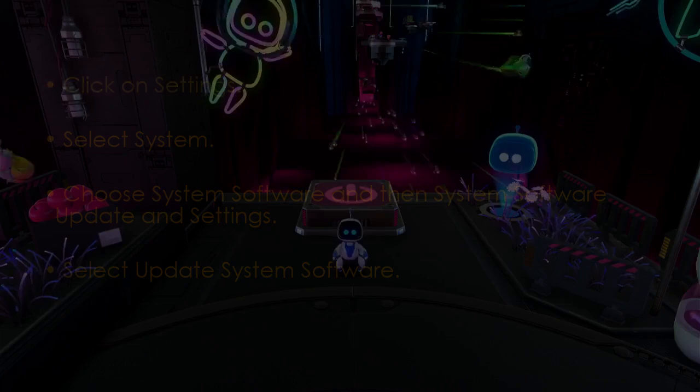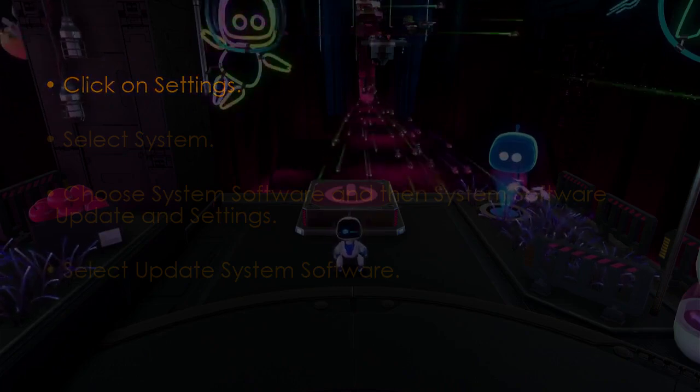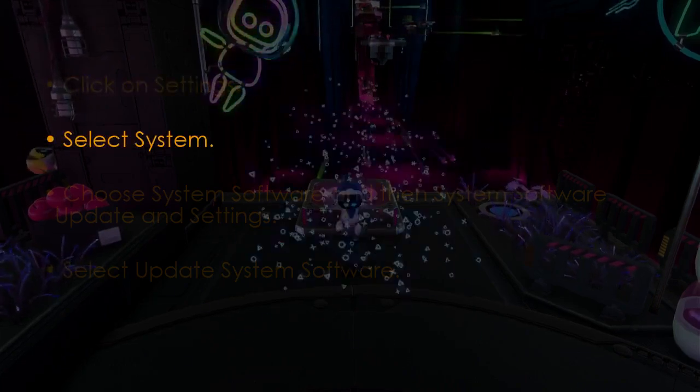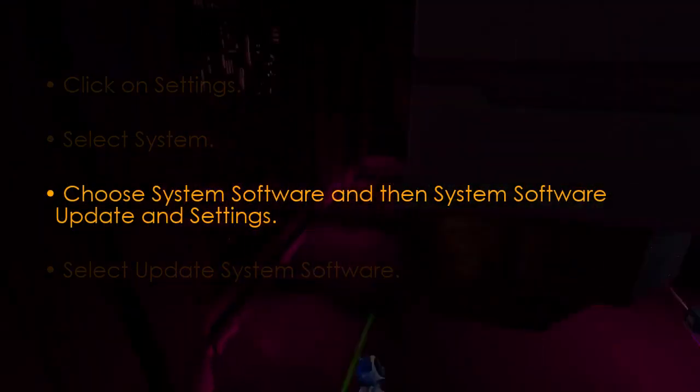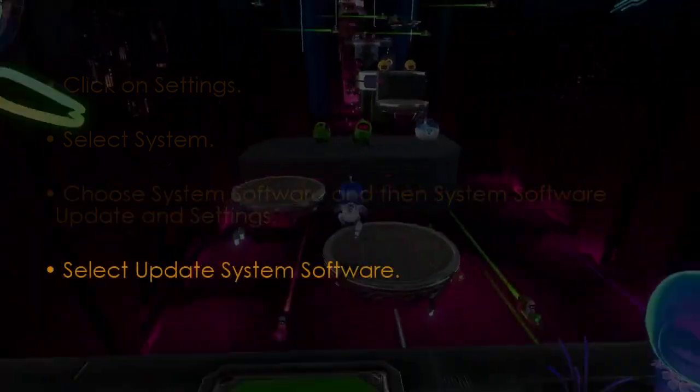Now for a very important step. Go to Settings, select System, then choose System Software, then System Software Update and Settings, and finally select Update System Software.